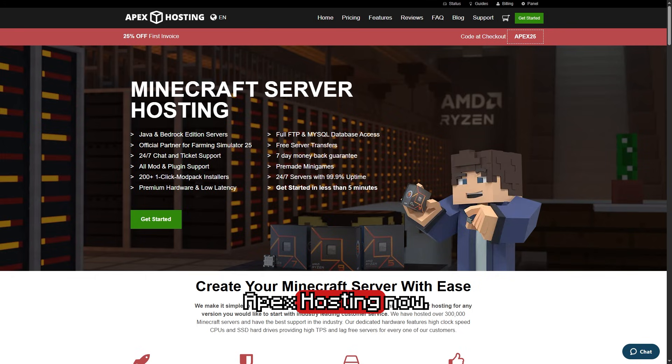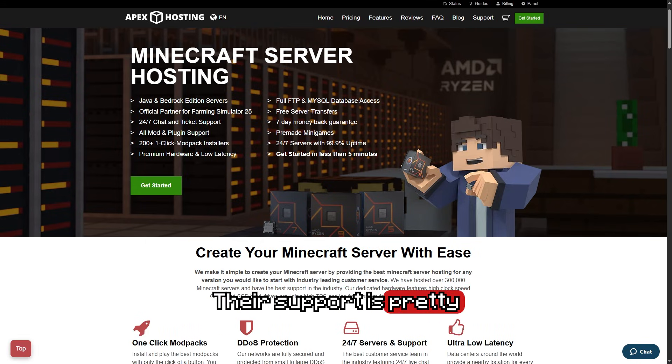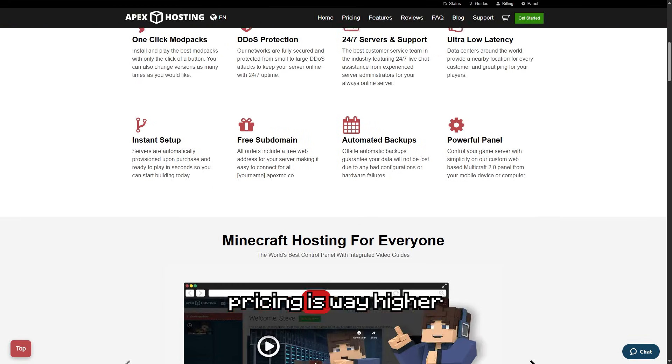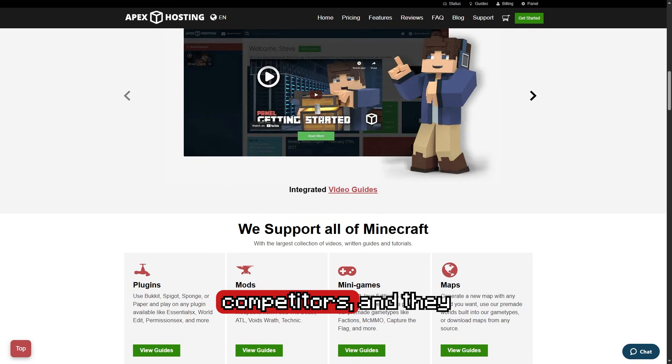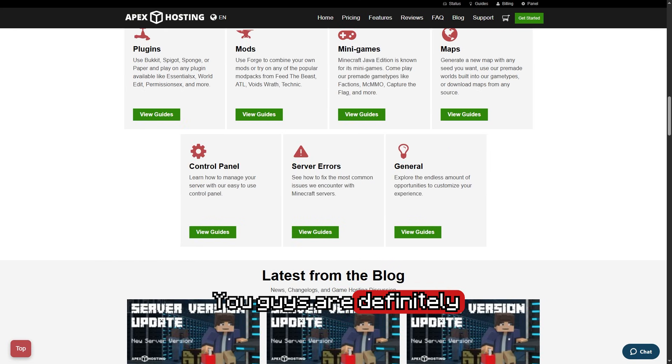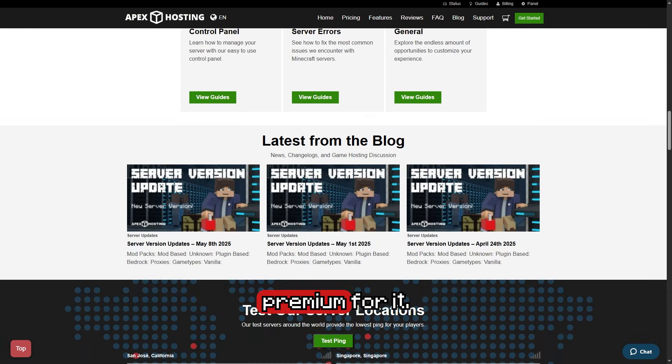Next up, we have Apex Hosting. Apex is quite beginner friendly — their support is pretty good and their panel makes it easy to get started. However, their monthly pricing is way higher than all the other competitors. They do have great support with real staff and having that support layer is great, but you're definitely going to be paying a premium for it.